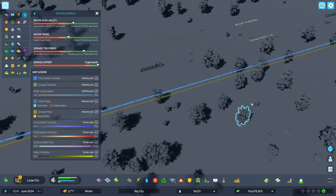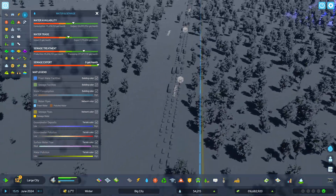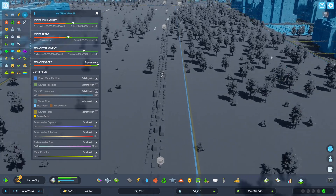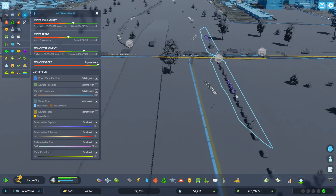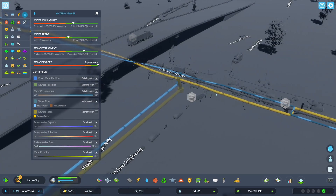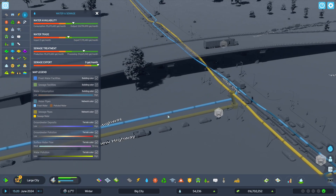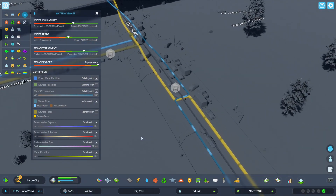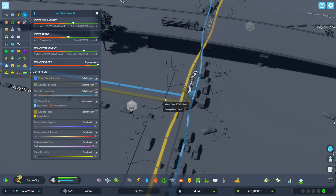This one isn't flowing. Maybe it didn't connect. We can sell our sewage — we don't have to process it. So it is connected. This one's connected and flowing. This one is connected and not flowing. See the little angle there? It is connected.